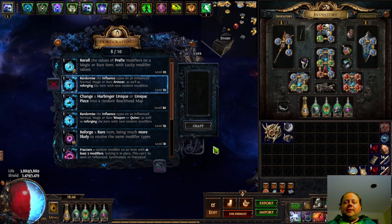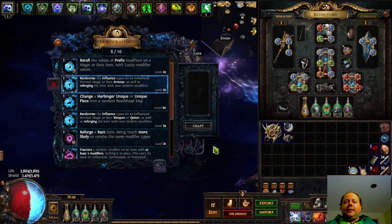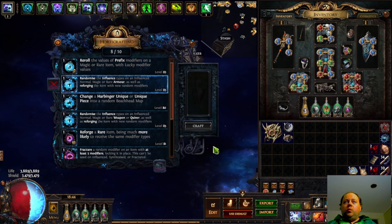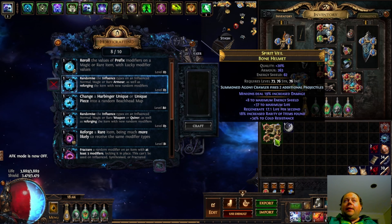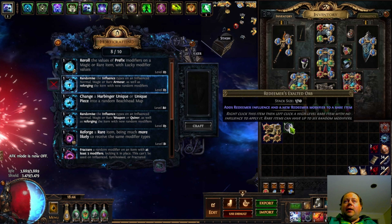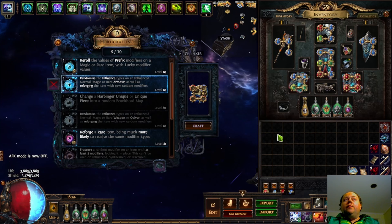The other use case for these is creating bases that would otherwise be staggeringly rare. It is possible to get an Elder-influenced Bone Helmet from the uber-Elder encounter — it's just really, really rare. An item level 86+ Bone Helmet is not something you'll see very often, especially not with any minion-related enchants on it. However, item level 86 Bone Helmets without influence are very common and very cheap to pick up in trade, even with a good enchant on them. At that point, you can just make them rare, apply a Conqueror Exalt to them — and here we've got this Bone Helmet which has now been turned into a Redeemer Helmet — and then we're going to use an Influence Shift on it.